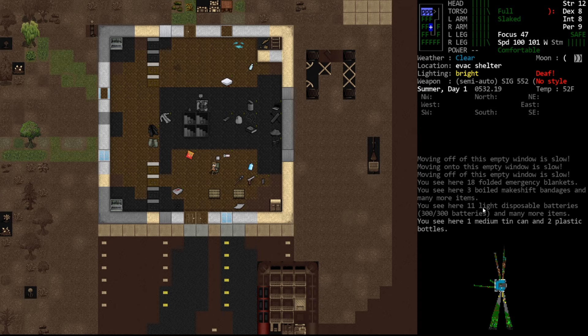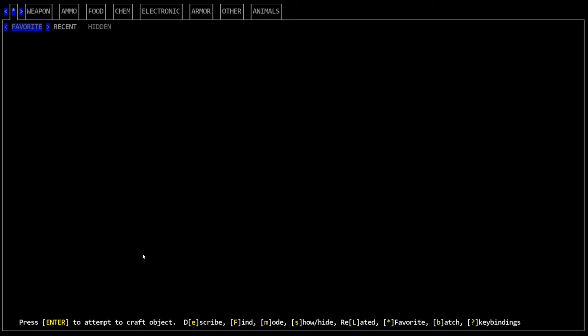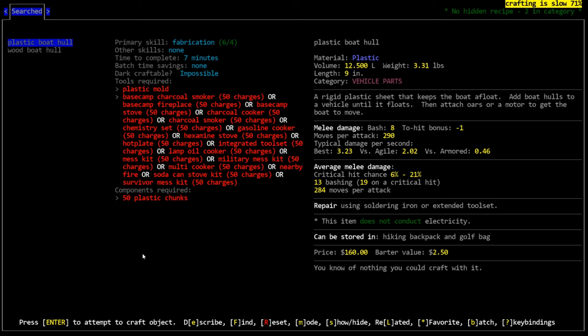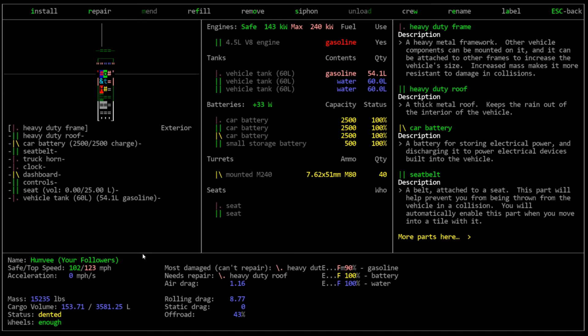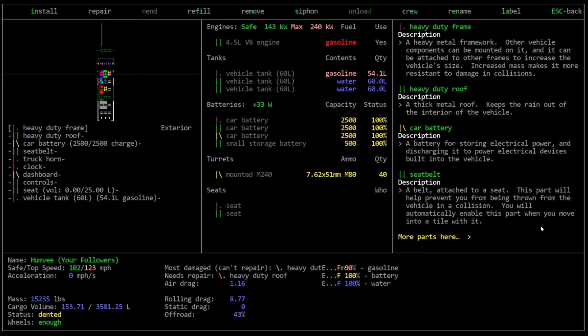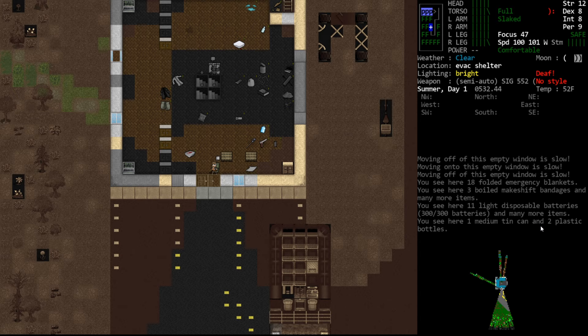I was going to do an episode on boats, like making this vehicle float. But it turns out it's very easy — all you do is install boat hulls on your vehicle. They don't really conflict with very many other items, so they're pretty easy to put on your vehicle all over the place. Once you do, you'll get a line somewhere that says 'floats' and it will say yes or no. It either will float or it won't. If you were making a rowboat you would also install oars, but that's also not really something super complicated.